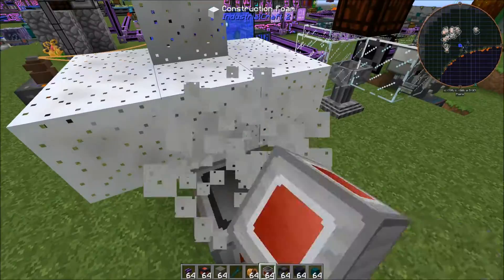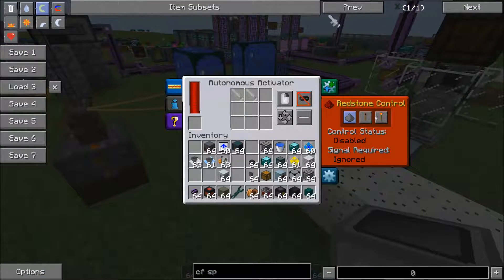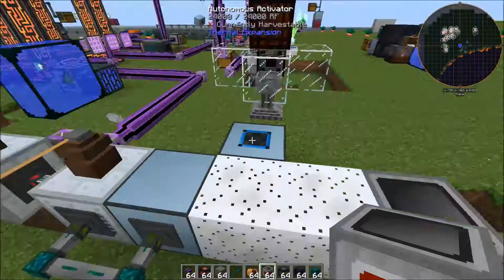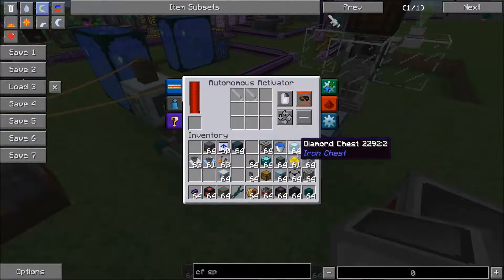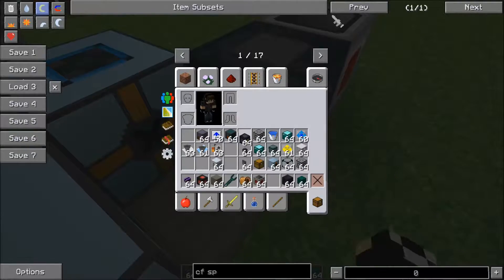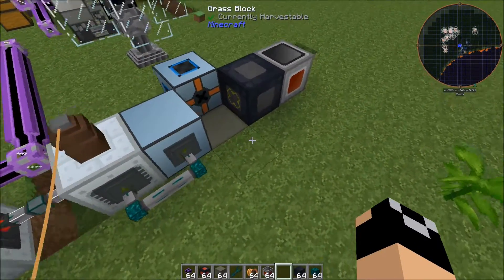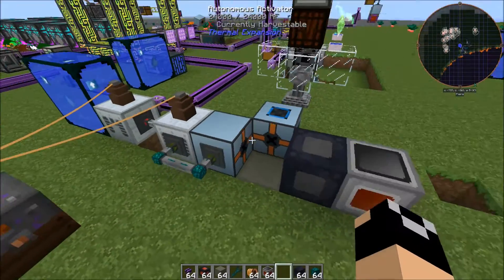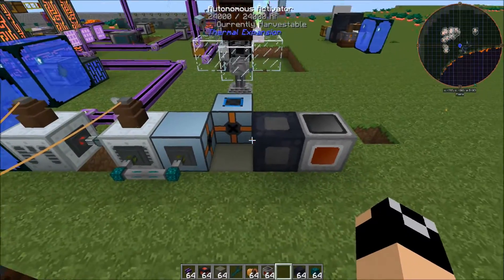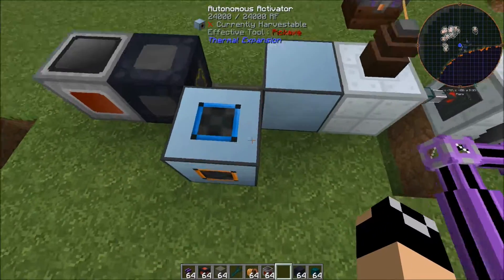Set this to high redstone control — forgot to mention that at first. Okay, so now we're good; these aren't running. We're going to put a block gate right here, get an empty hand and shift-right-click that. You just need one, though you could build on this and have multiples. The CF sprayer can cover up to 10 connected blocks, but you would need multiple autonomous activators for that. This autonomous activator we're going to set to input from this direction.